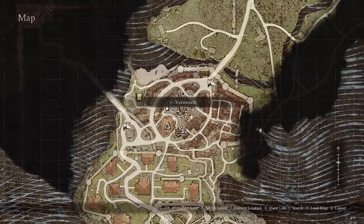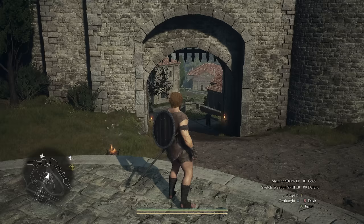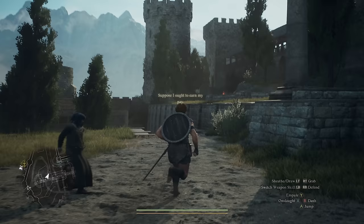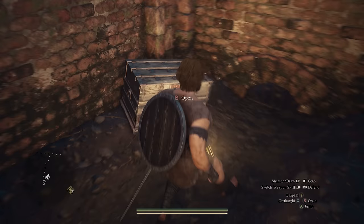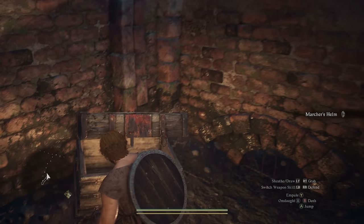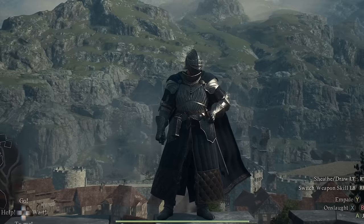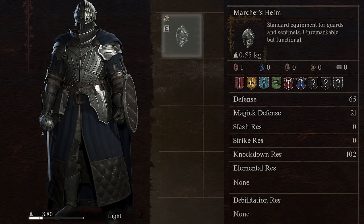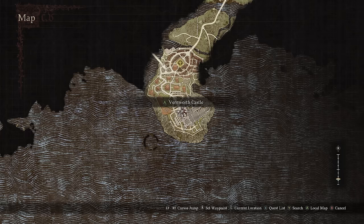Next, from the Vernworth Merchant District, travel south through the Vernworth Noble Quarters and follow the road to Vernworth Castle. Go to the left where you'll see a big pillar building. Hop up and run over to a well with a ladder that you can climb down. At the end you'll find a hidden chest that rewards you with the entire March's armor set — essentially the guard armor set. It's extremely lightweight for its defensive values: the helmet weighs 0.55, the chest piece 1.3, and the legs 1, with an optional cape.